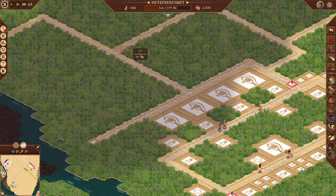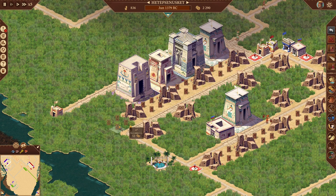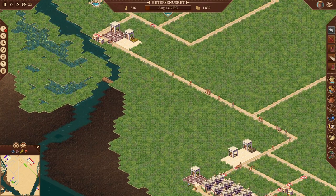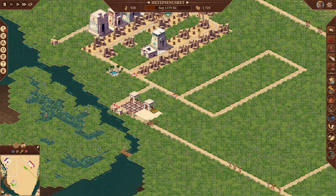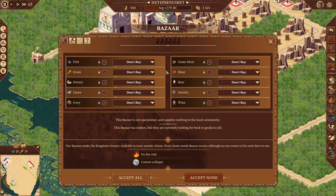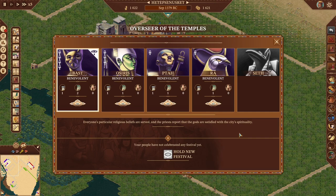This shrine needs to be moved — I don't want it right here in the middle of my temples. That will work. We're going to need more people. There's our money doing okay. We will start feeding people as well because we are capping out on population capacity.